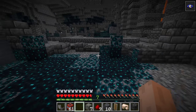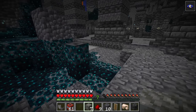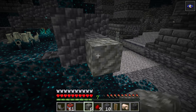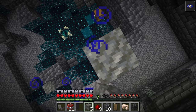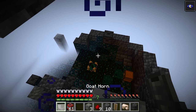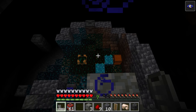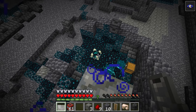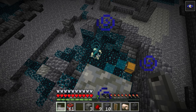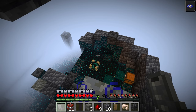Next up we return to the ancient city to see some new features of the warden. One of those new features is a brand new drop from the warden, which sounds super exciting but is not super exciting — all it's going to drop is a skulk block. They've made it pretty clear they're not going to give the warden any unique drop, so really I wouldn't expect anything more past just getting that skulk catalyst from the skulk family. It's still not worth it to fight the warden just for that block.